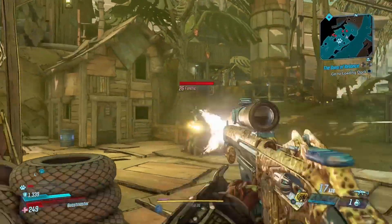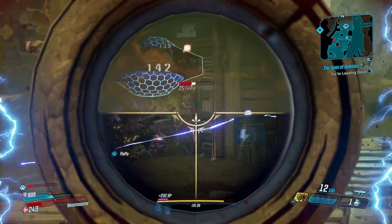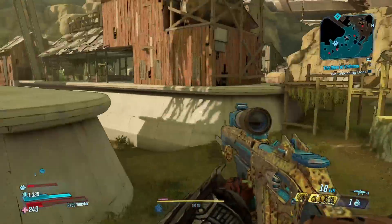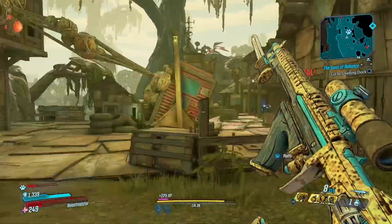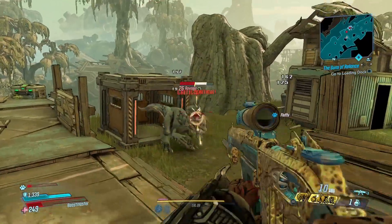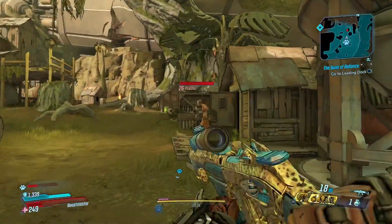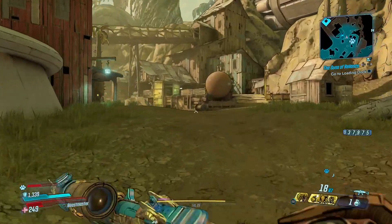We're at least at the same level as these guys, so that's always something — we do get a nice chunk of experience from them. Okay, so where is that lift? There we go. Open up these cages just to get a little extra experience. Yeah, those cages always contain an enemy — nothing else. You can't skip it. The lift is just in here.